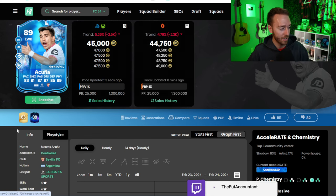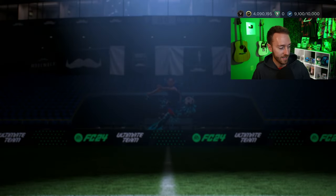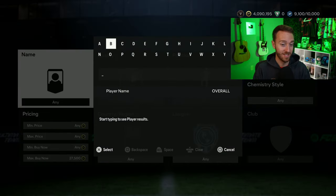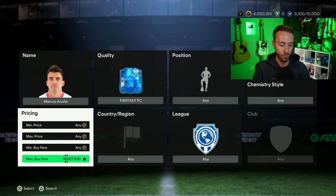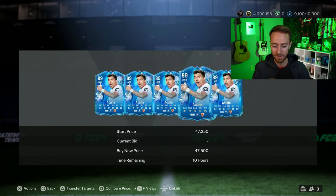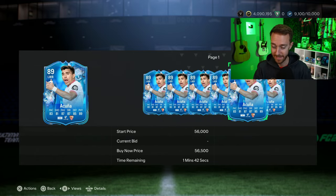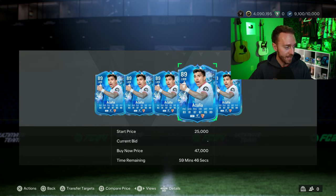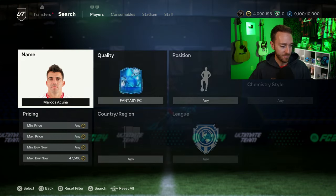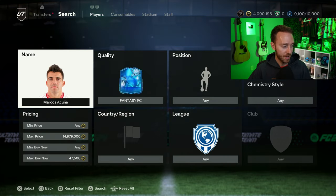Acuna has a big game today — Sevilla play Real Madrid — his first potential upgrade. They're definitely not favorites, but if something crazy were to happen this card would go up a crazy amount. Be very careful with these cards. A lot of them are still overpriced and expensive. Yesterday, cards that were expected to win and did win still went down because there was so much hype built up before the game — we see this with live cards all the time.